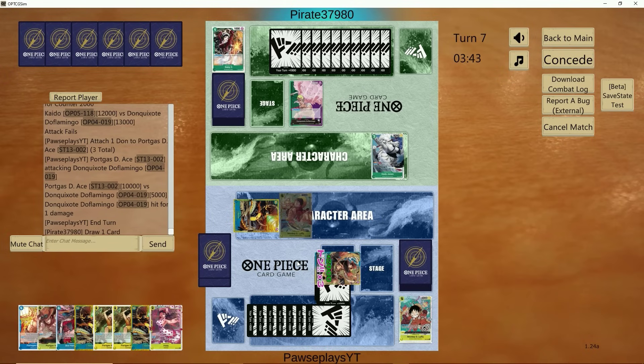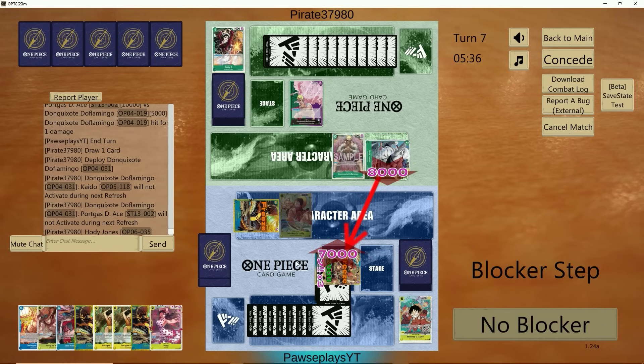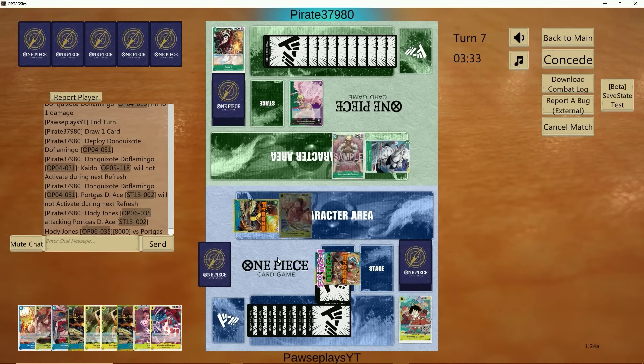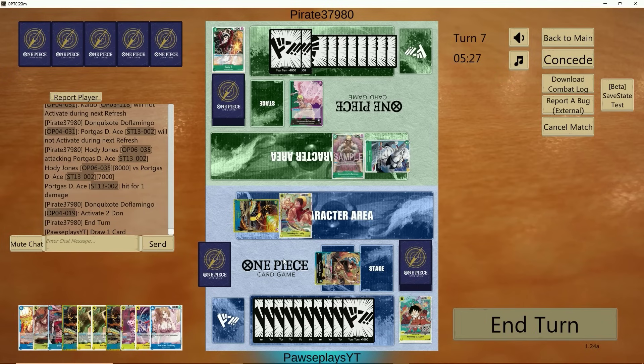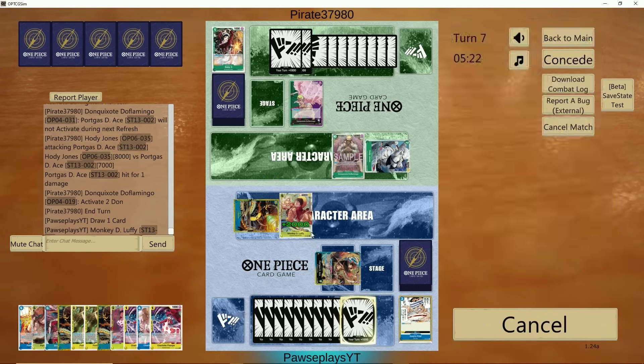Now he has no choice but to play it down here. But good game buddy. I could counter this — I think that would be the play, but we don't really need it. I don't think any event he has is going to save him from Luffy, because that's 8 — that's 18,000 power. Good game buddy, it was a lot of fun.